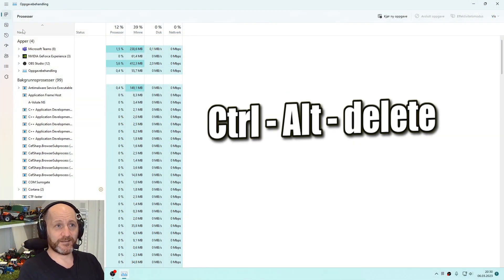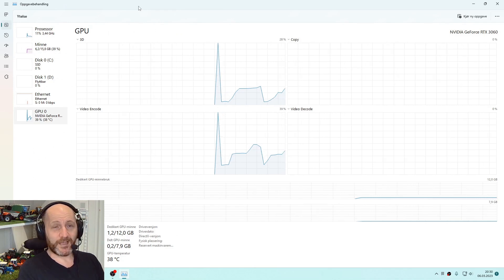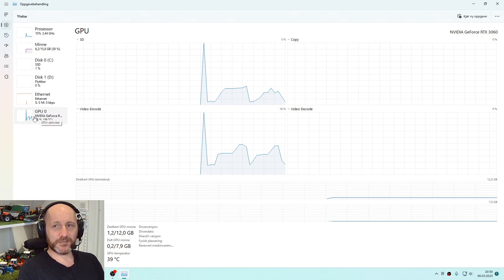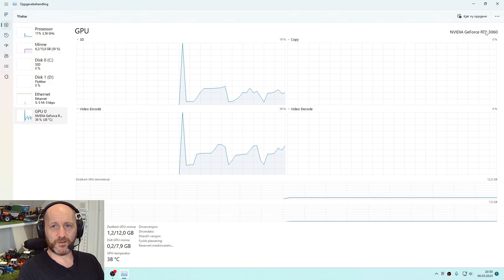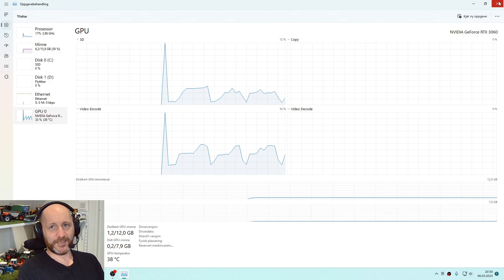So to find out if you have an Nvidia graphics card — at least this is the way I do it — I go into Ctrl+Alt+Delete, then into Task Manager, and if you go all the way down you can see GPU. Mine says Nvidia GeForce RTX 2060, so I have the Nvidia.